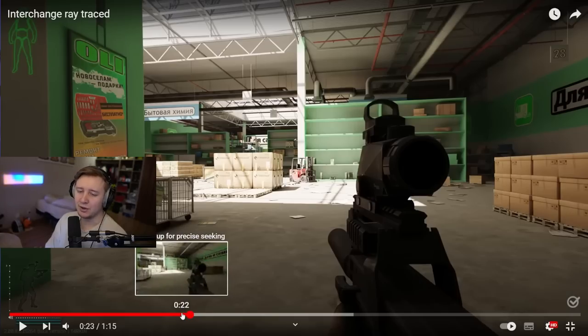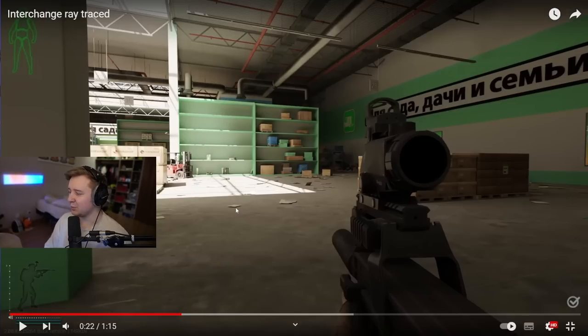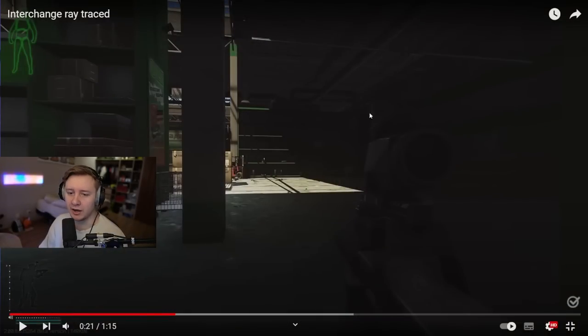Sometimes when I play — and I'm not the biggest Interchange fan — but sometimes when I play Interchange and it looks like this, I have to look at something and ask: is this a chair from Ikea? Or is this a burger from Burger Shop? Because I can't see — it's just too dark. In my opinion, it shouldn't be like this.